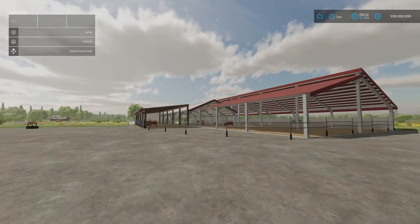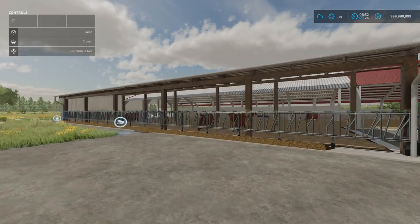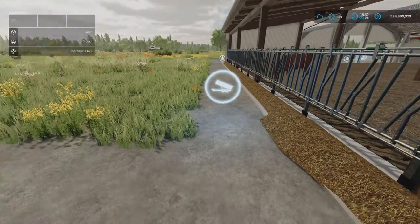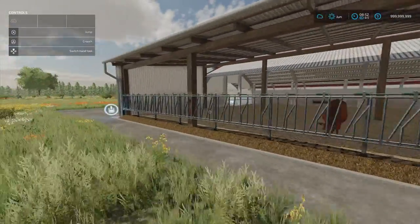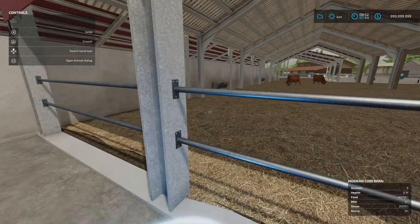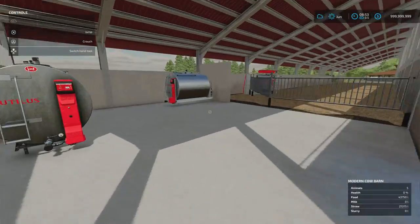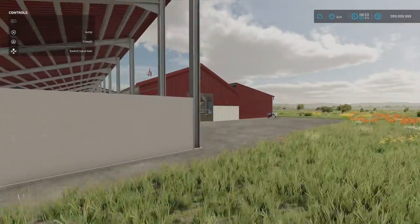Then there's the Modern Cow Barn, also by Matthew FS — 9.54 megabytes download, 18 slots on console, 150,000 to buy, and it holds 150 cows. The feed and bedding trigger is at the front — no need to go inside. Slurry point is just there, dialogue box is available for buying, selling, loading, unloading. Milk trigger is here, and for manure you need to place a heap once bedding is added.